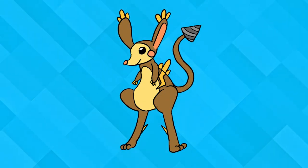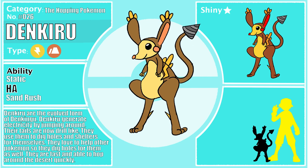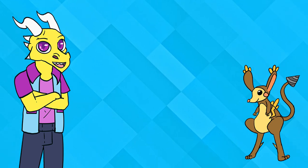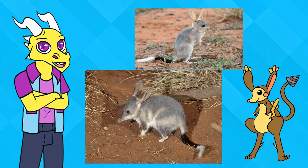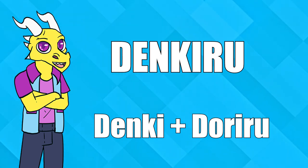Denkingu evolves into Denkiru. Denkiru generate electricity by jumping around. Their tails now turn into a drill which they use to dig holes and homes for themselves. They love to help other Pokémon, drilling holes for them too. They are fast and able to hop around the desert very quickly. Denkiru is based on the Hopping Mouse and also the Bilby, a mouse-like creature native to Australia, as well as Australia's mining industry and drills. Denkiru's name comes from 'Denki,' Japanese for electricity, and 'Doriru,' which is drill in Japanese.